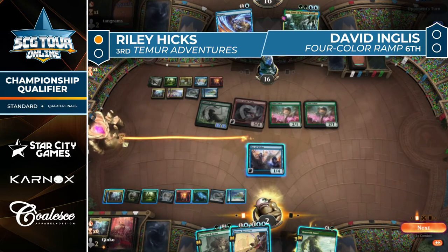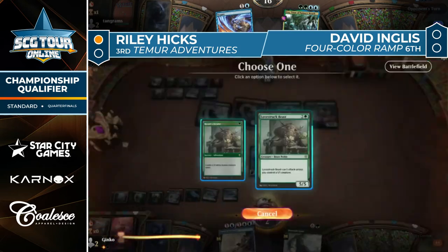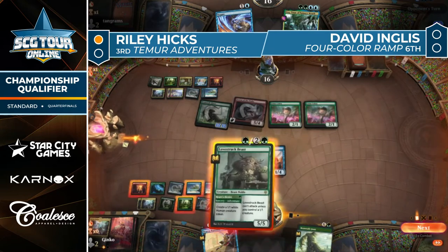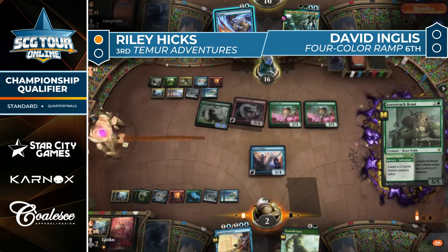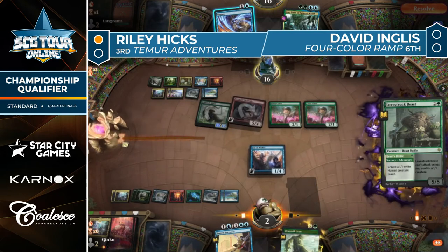Triumph cycle finds Brazen Borrower. Doesn't seem like Petty Theft is enough here — not with Negate sitting in hand. None of these decisions really matter. Well, at least we get to watch it for a while.